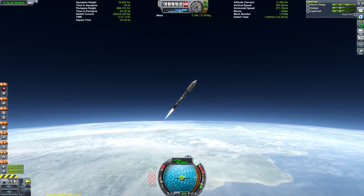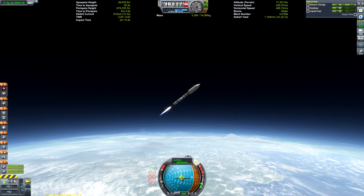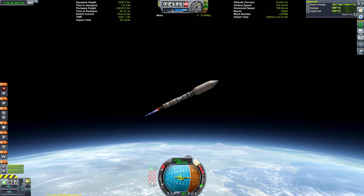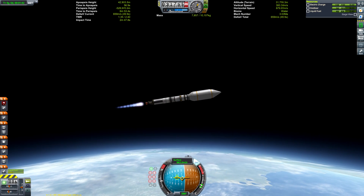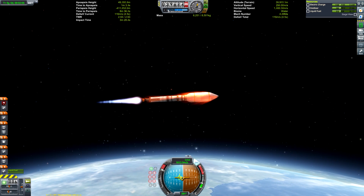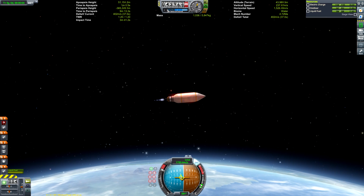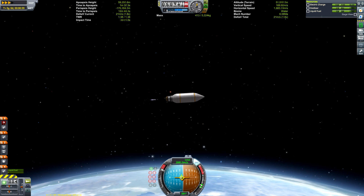For those out of the loop regarding what the challenge is: every week the KSP subreddit hosts a weekly challenge, and this week the challenge is to assemble a craft in orbit around Kerbin in five launches, and then fly to Duna and back. That sounds simple enough, but the catch is that the payload for each of the five launches can't weigh more than two tonnes.